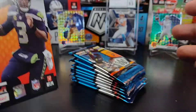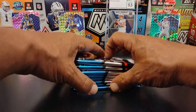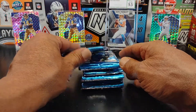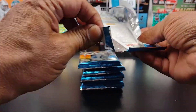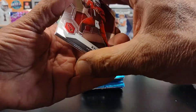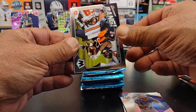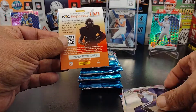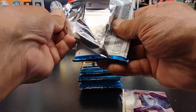There's the empty box. I didn't get a blaster this year. I have my issues with flippers, but I was able to get this on the website. First pack, let's see what we get. Kyler. A regular base card right there. Lamar. Basically four base cards per pack.